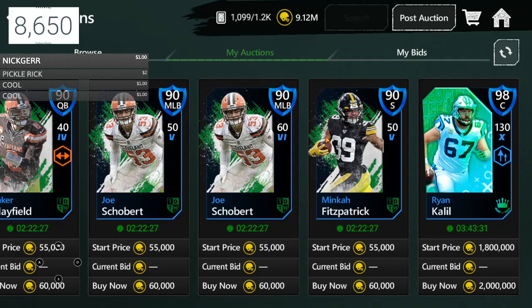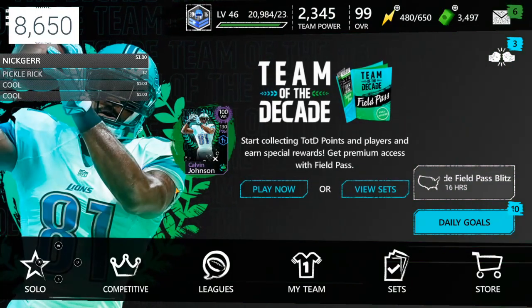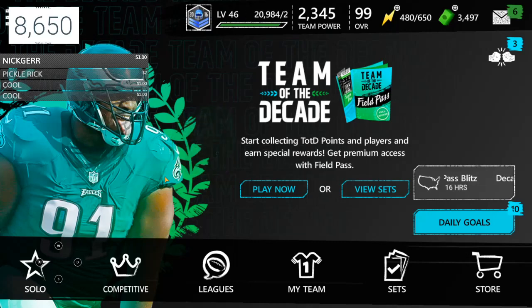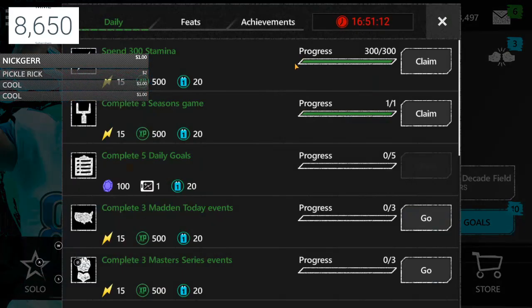When you complete the season mode and get all your TOTD points, you can choose from any of the 98-overall players — I took Ryan Cahill. I also got a free 2 million coins from it, which is sick. I highly suggest taking advantage right now. Do the master series, complete that quickly, get your 98, sell it quickly. Do the season mode quickly — it's easy, they're only 45-second quarters and you draft your team. There's also a glitch where you can get the ball back every time, waste a timeout, and win. The games are like two minutes long if you do that.